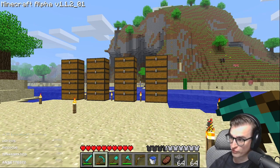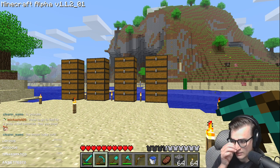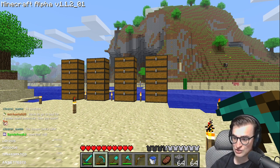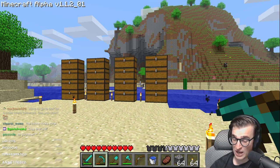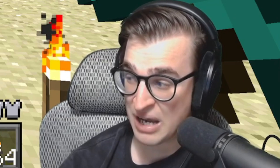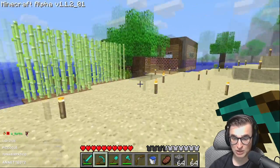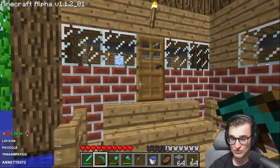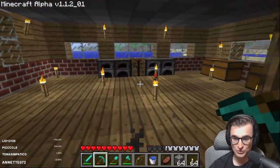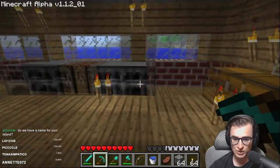So we're now in alpha version 1.1.2 underscore 01. The only thing that changed in this version, at least as far as blocks that were added, is the painting. The compass also got added but that's not so much a block, so really all we need to do in this version is make a painting, which if the recipe hasn't changed should be easy. It's just one wool and eight sticks, right?